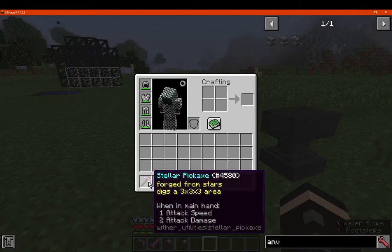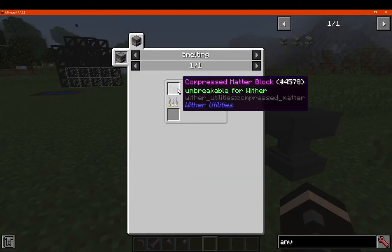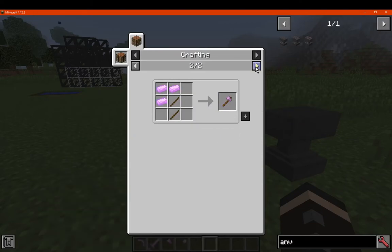Now for the ingot — it's made with compressed matter, you need to smelt it. You can use these ingots for any of the tools and the sword.